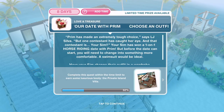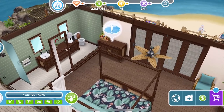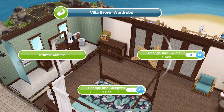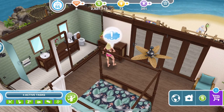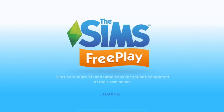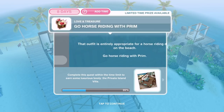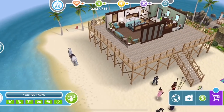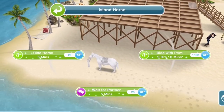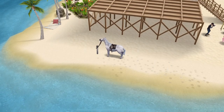But before the date can start, you need to change into something more comfortable — a swimsuit would be ideal. So we need to go into the wardrobe again. Clicking on change into swimsuit does not work, so we have to go back in and actually change our outfit. That is task complete on that. Now we go horse riding with Prim — that outfit is entirely appropriate for a horse riding date on the beach. Click on the horse and ride with Prim for nine hours and ten minutes.